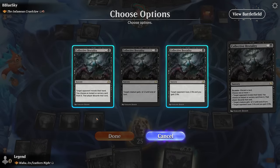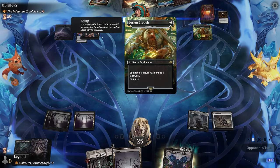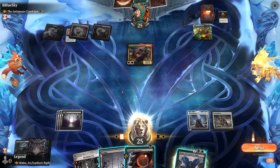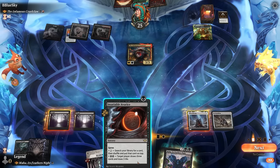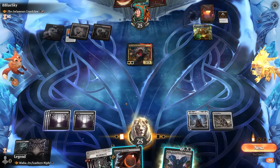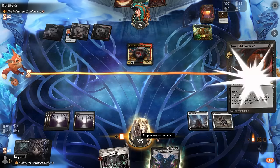We have a look with Collective Brutality after playing Medallion, but sadly can't take away creatures and reanimate them. We have Cut Down and Bolas's Citadel left. At least the opponent only has basics so the non-basic landwalk isn't helpful. We cast Insatiable Avarice for the full amount with the Medallion discount, still having a mana left for a potential removal spell.